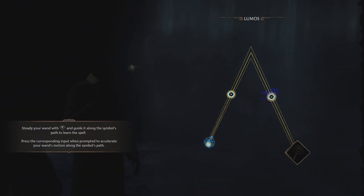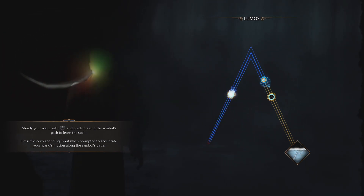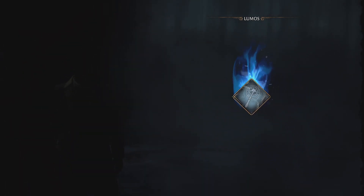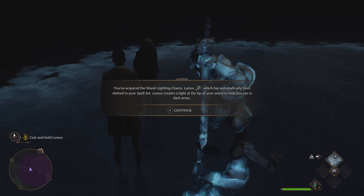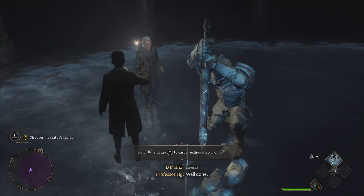Steady your wand with the left stick and guide it along the symbol's path to learn the spell. Press the corresponding input when prompted to accelerate your wand's motion along the symbol's path. You've acquired the wand lighting charm, Lumos, which has automatically been slotted to your spell set. Lumos creates a light at the tip of your wand to help you see in dark areas. Hold R2 and tap triangle to cast or extinguish Lumos.